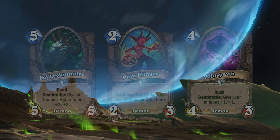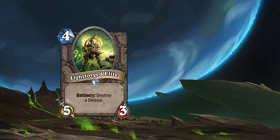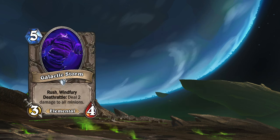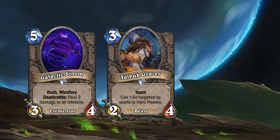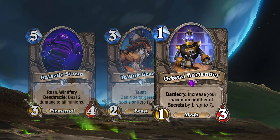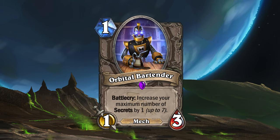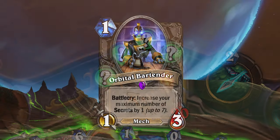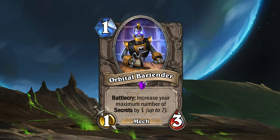As well as demon tech and support cards, like Lightforge Delete and Sense Reward. There are also other minions with that type, like Galactic Storm, Talbot Gracer, and Orbital Bartender. I showed Orbital Bartender before in the Rogue video, and I've had several requests to change his effect to also include quests, sigils, auras, and any other card based around the hero portrait. But I haven't found a proper way to phrase such an effect, so if you have any suggestions, please leave a comment and I'll have it changed in an upcoming Patch Notes video.